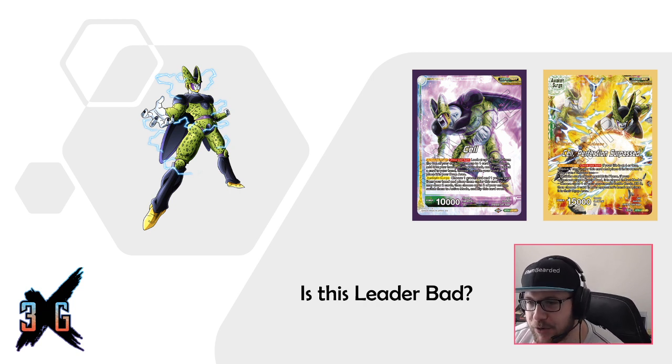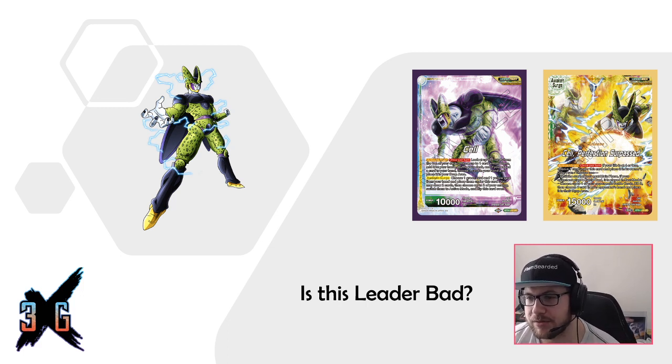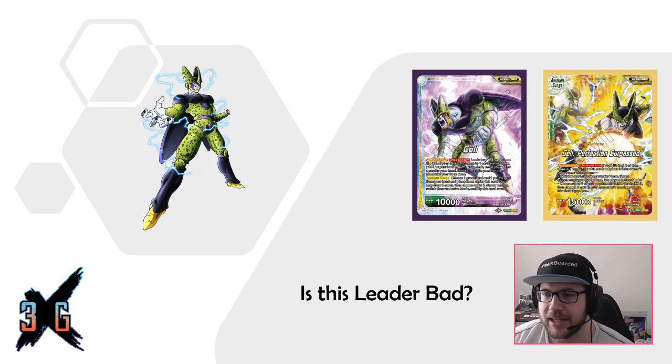First things first — the Cell leader. On the front side, Activate: look at the top five cards, choose any one card and put it in your hand, then choose one card in your hand and place it in the drop area. You can search for one green and one yellow card to place under this leader, draw two cards, tilt this card, and untap two energy. On the back, Activate Main lets you take one of those cards, put it in the drop area, and either make all your opponent's battle cards come into play rested for their entire next turn, or KO up to one of their battle cards and have them discard a card.